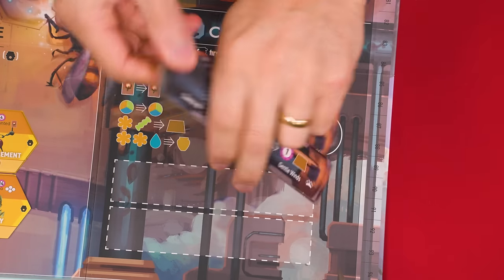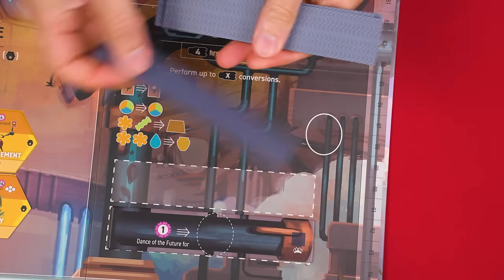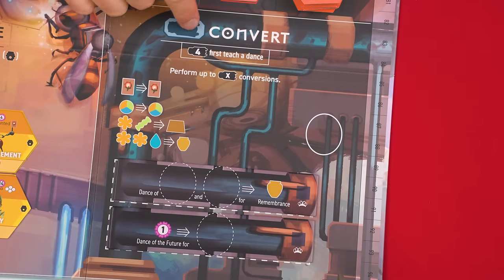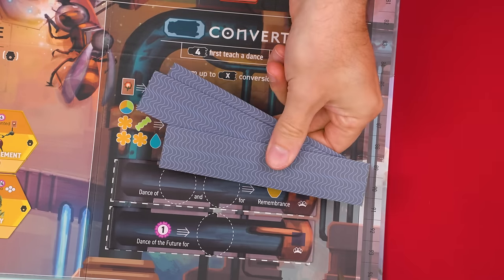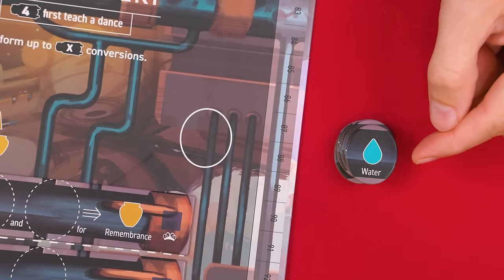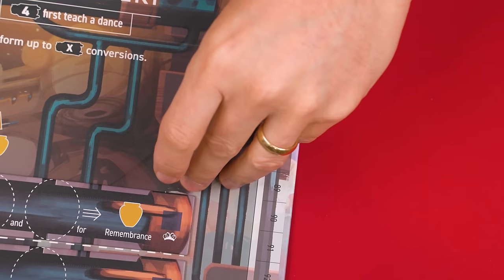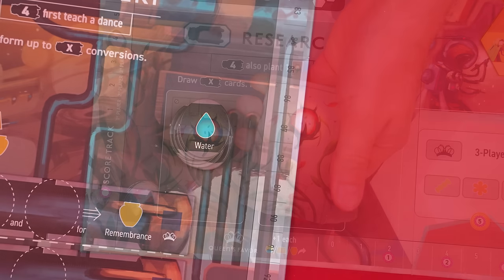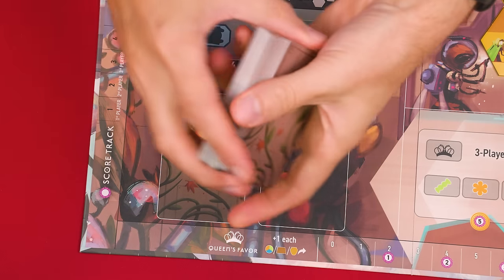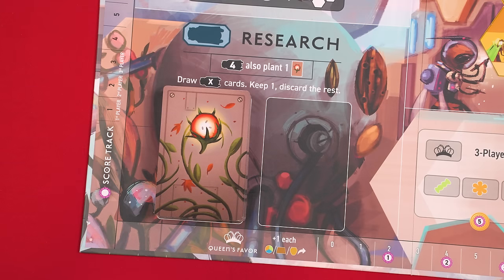These are the dance tiles. Randomly set one face up into each of these outlined spaces for them in this convert area of the board, also returning any leftovers back to the box. Then find the dance tokens which have this shape and set them into this spot — you don't need to shuffle these, they can just be left face up. The cards with this back are the seeds which are shuffled into a face down deck and added to this space of the research area.